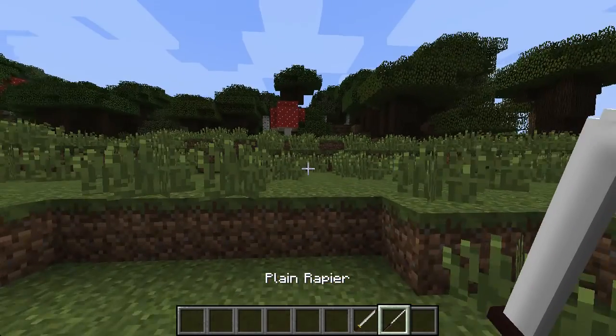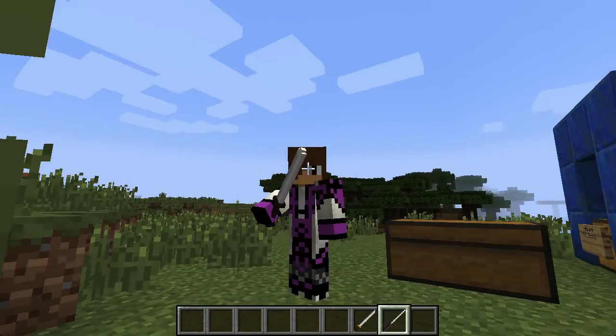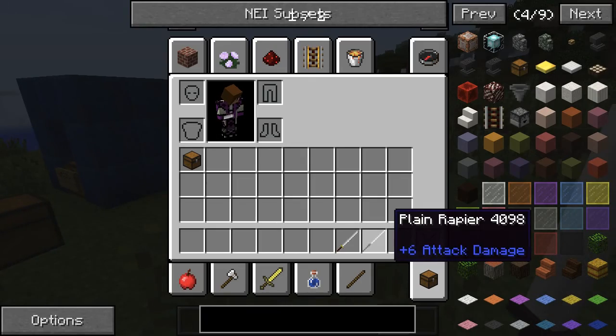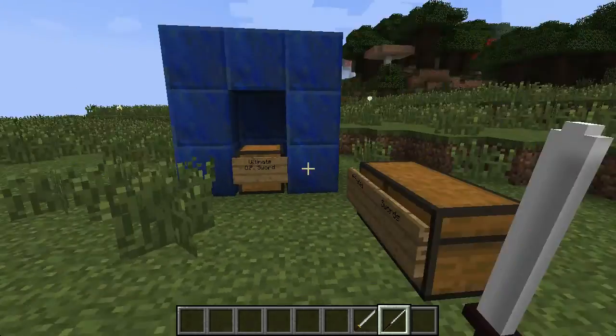So next we have the plain rapier. And this one is pretty cool when it's animated — it's just like a really long sword, and it's really thin. This also does six plus attack damage. You just need one gold and then iron like that to make this one.